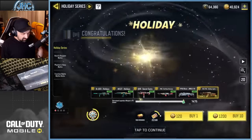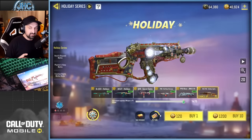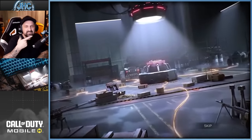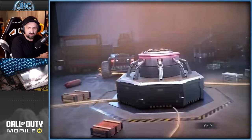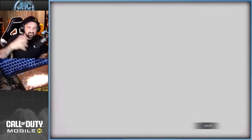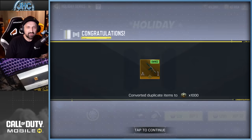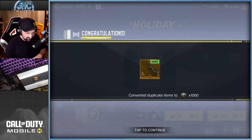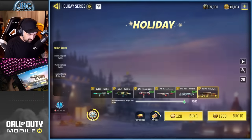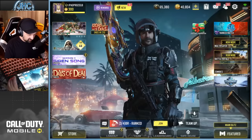My next spin is a guaranteed legendary — is it going to be the good one? Wait, the ring isn't even yellow... oh yeah, I see what you mean now — like yellow electricity. Oh no, I got a dupe. No way — what are the odds?! My chance up is on the RUS and I still got a dupe legendary. Guess I was really, really, really unlucky.